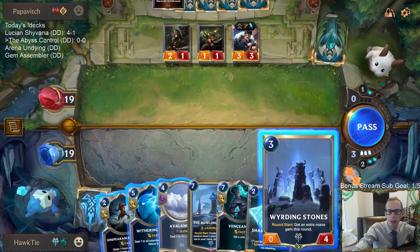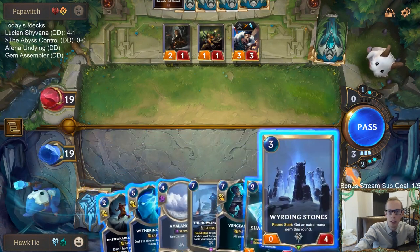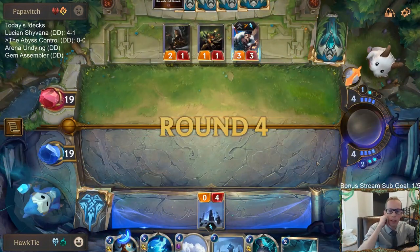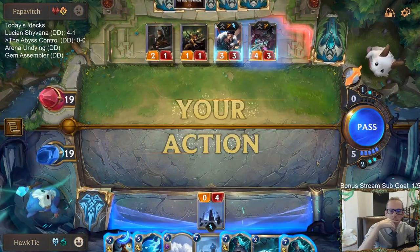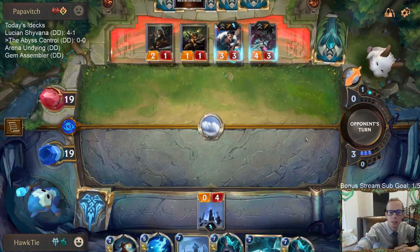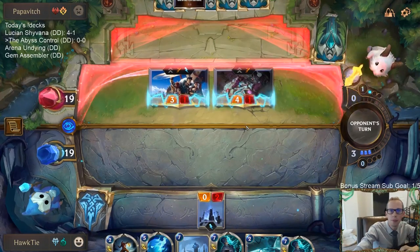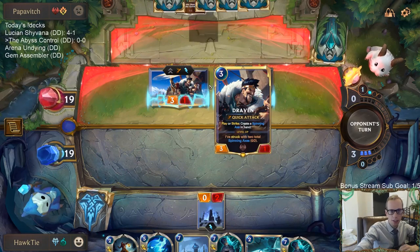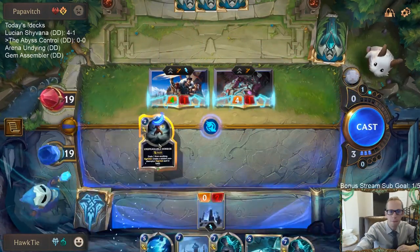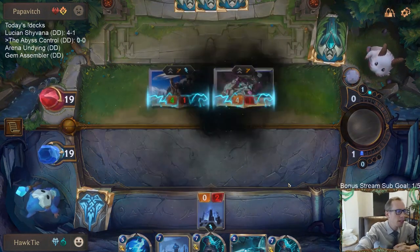If I play Weirding Stones right now, next turn I'll have seven mana — so Withering Whale plus Unspeakable Horror, or Avalanche plus Unspeakable Horror if they play something first. They don't play anything before attacking so I'll just pass and go Unspeakable Horror then. Definitely considering Vengeance. I think I have to go after Jinx — I feel like Jinx is the better card. Maybe we go Draven. We'll go Jinx. Everyone in chat says Jinx — good.